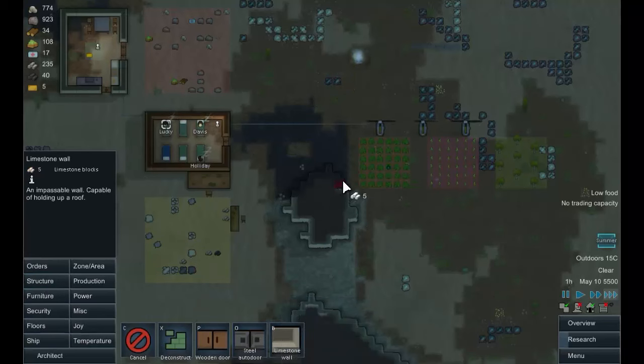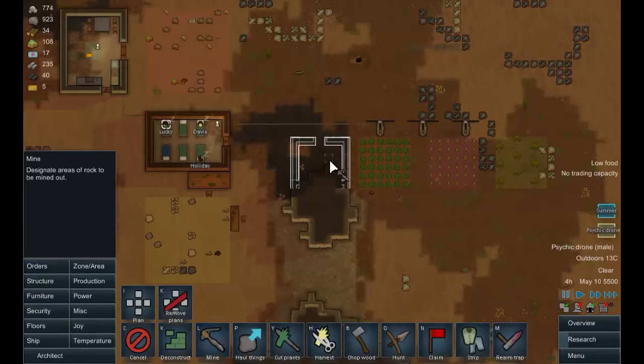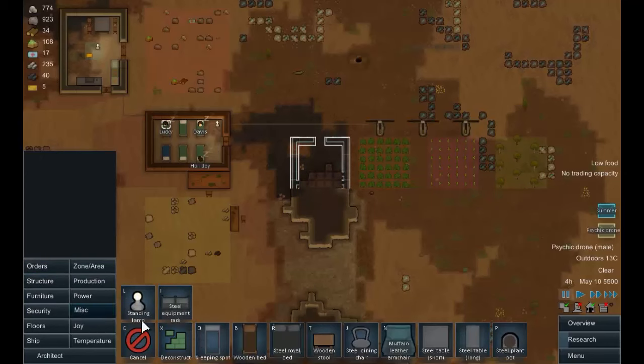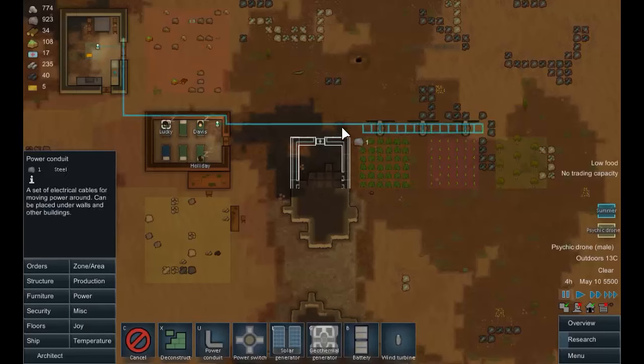We'll build a battery room here: limestone walls, two spaces for a door, two walls like that. We'll mine out that block and put a slate door on the front of it. When that's built we'll put some batteries in there, lined up to the power conduit with batteries down either side — that should do the job.